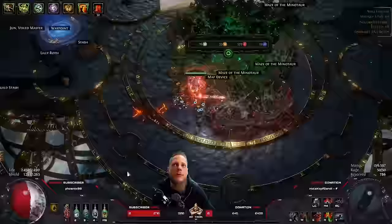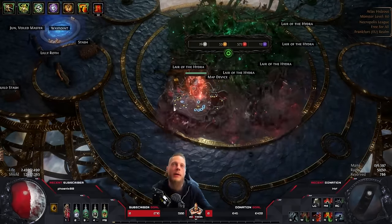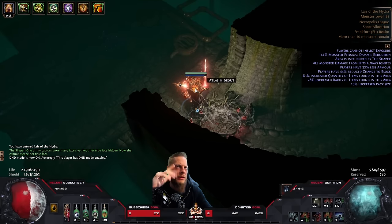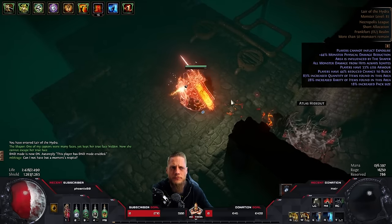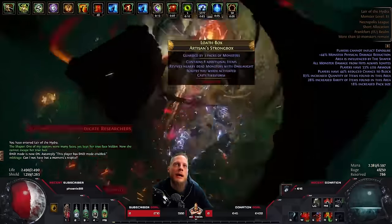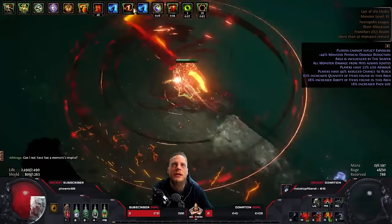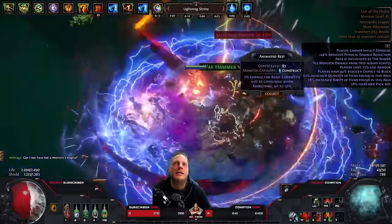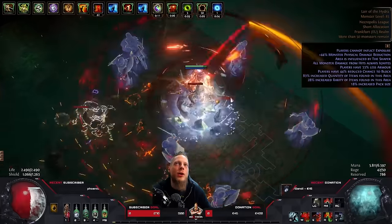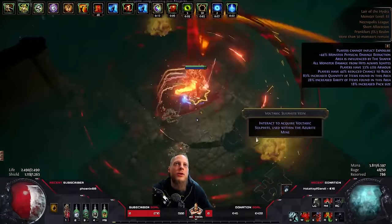I'm going to load up one of these maps for an actual showcase. The video I uploaded two days ago has a T16 map, a T17 map, and all invitations with like 70 quant if you want more gameplay. Map starts and all you do is activate your Rage Vortex of Berserking — it lasts quite a while. Since we have no mana regen anymore (it's all rage regen now), we sustain all our mana with mana leech.